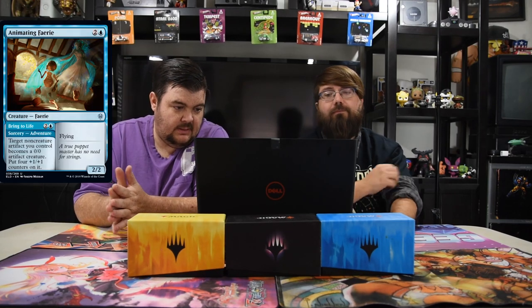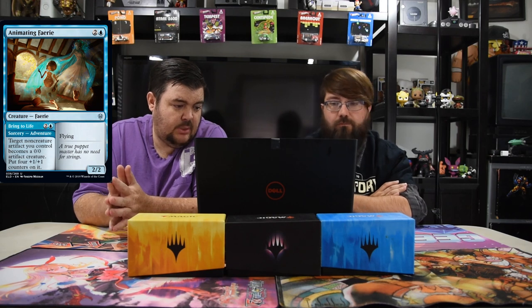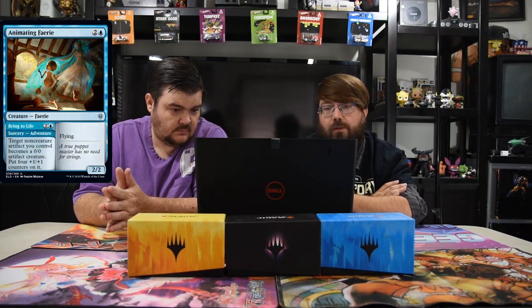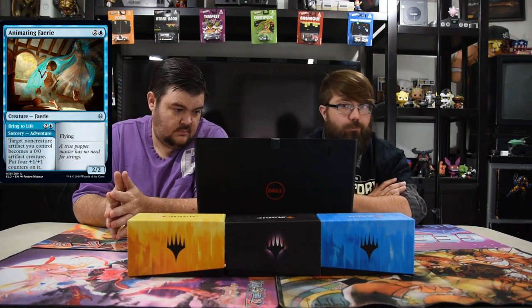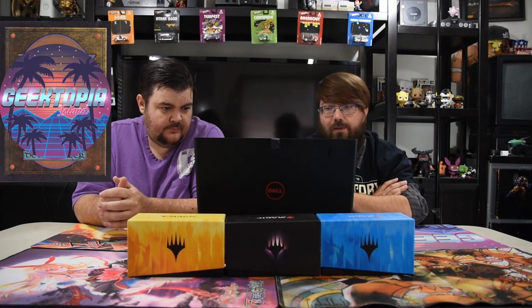Starting blue — Animating Faerie, blue and two, two-two flyer with Adventure: Bring to Life — blue and two sorcery, target non-creature artifact you control becomes a zero-zero artifact creature with four plus one plus one counters on it. This is really good — it's a Wind Drake you'd always play in Limited, but now your turn-one or two Food token becomes a four-four. Pretty silly, should be really good.